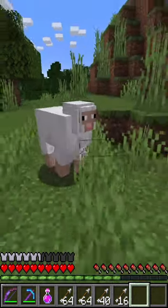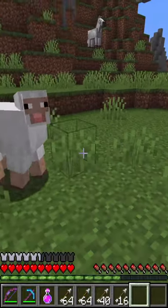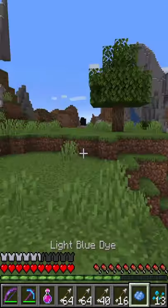Did you know you can turn any sheep you find in Minecraft any color you want? I'm gonna turn this sheep blue. All you need is a blue flower, turn it into some blue dye, and pop it in your hand.